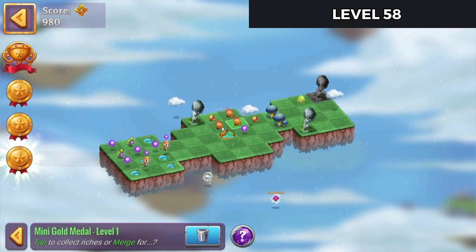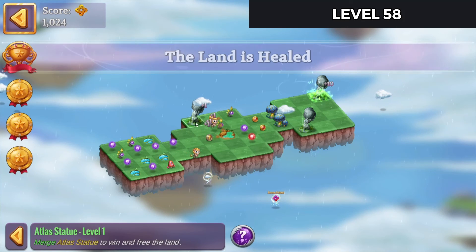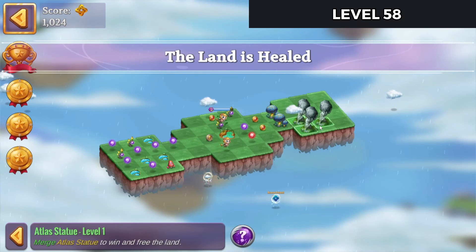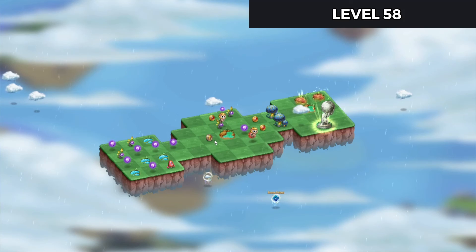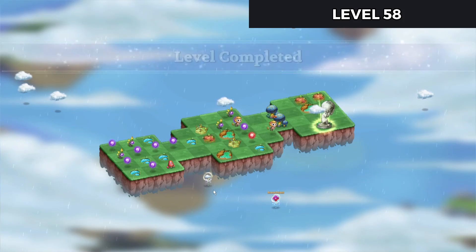Tap each of those once, and in my case, twice. I didn't get a gem pack that time, but that's okay. Put that extender. Let's merge those statues. There's the level complete. Collect those coins.